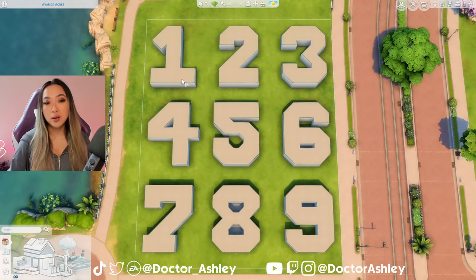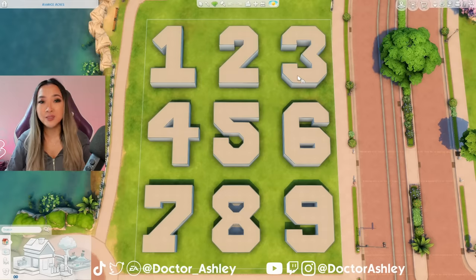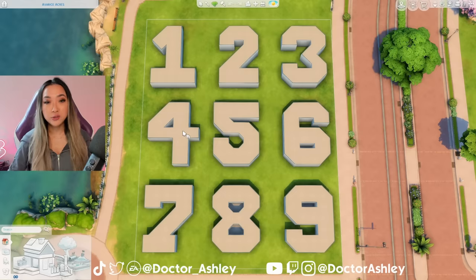For today's episode, we're doing the number 1, so I'm only going to allow myself to use the first swatch for whatever item I choose in the catalog. We'll go in order from 1 to 9, and you guys will decide in the comment section what the requirement will be for the next number. It can literally be anything. For example, in the number 2 I can only use 2 colors throughout the entire build; in the number 3 I have to incorporate 3 bedrooms; in the number 4 I can only use 4 packs; and in the number 5 I only have 5 minutes to do each room.